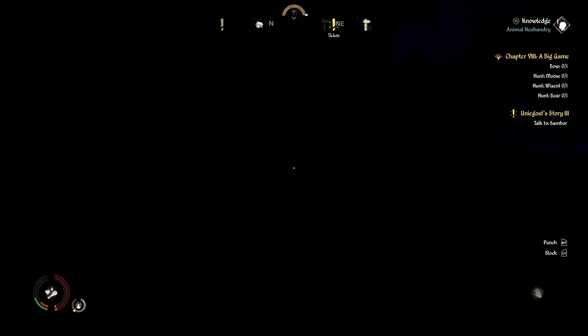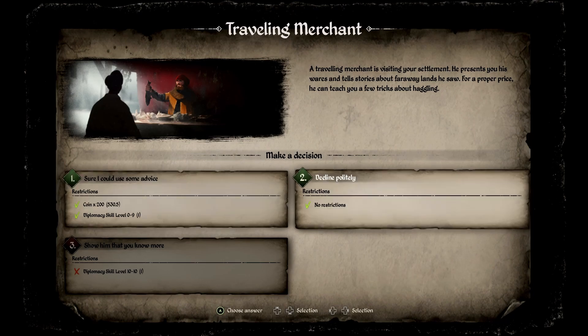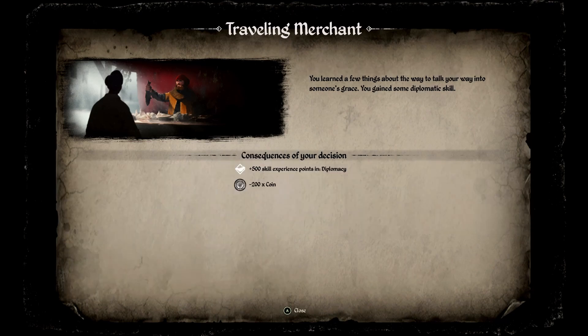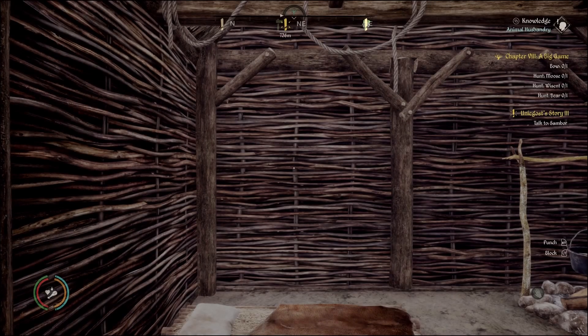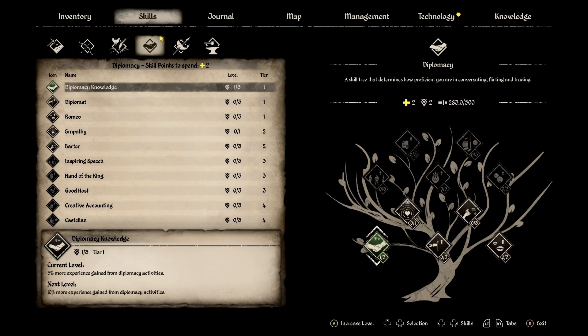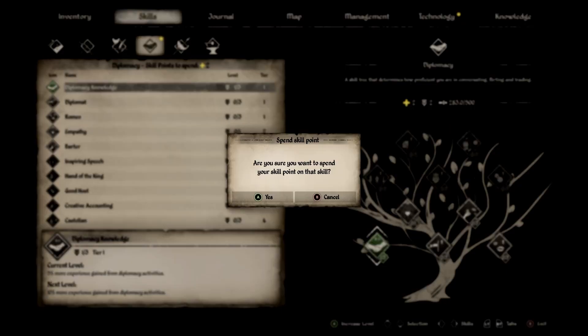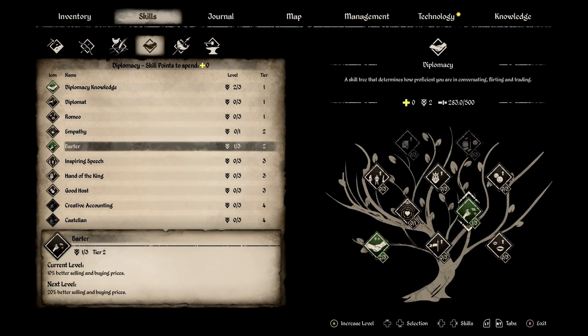I'm about to starve and dehydrate to death. Let's go to my house and sleep in the bed and go into winter. Oh, a traveling merchant! He presents his wares and tells you stories about faraway lands — for a proper price he could teach you a few tricks about haggling. Sure — 200 coins for 500 experience in diplomacy. Cool, does that give me a level? Awesome — diplomatic knowledge, 10% better selling and buying prices. I definitely want that. We're gonna put one in there.